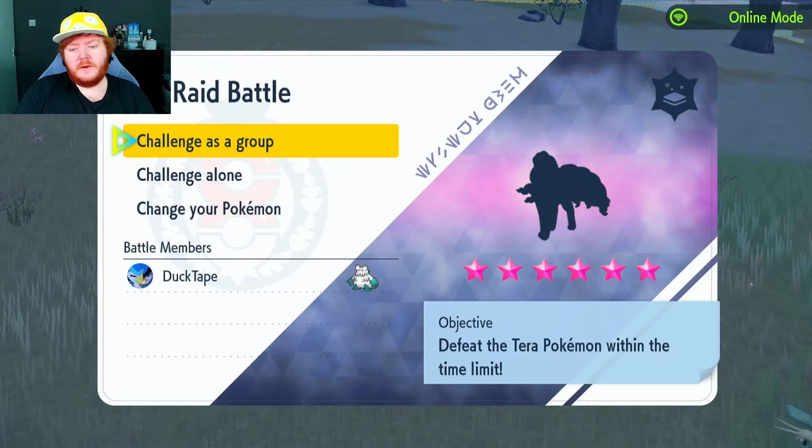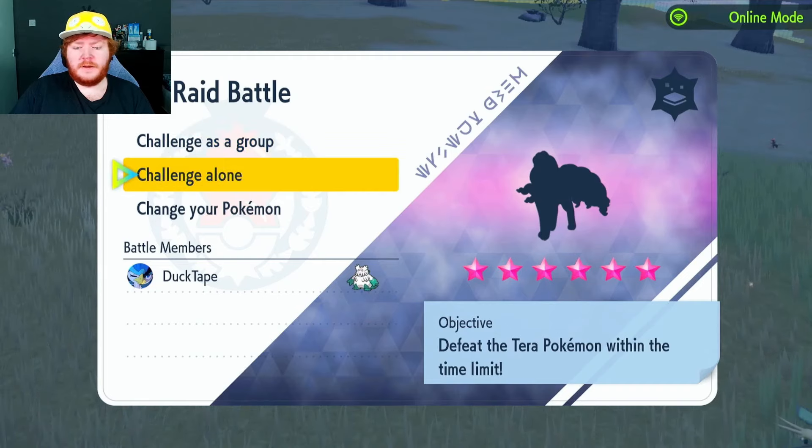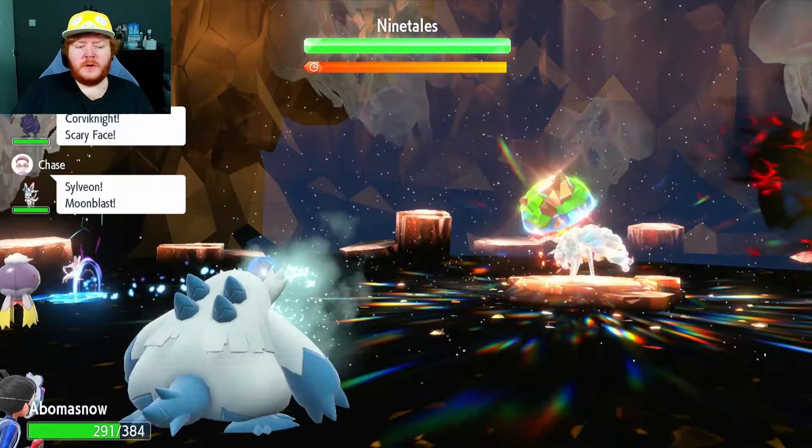So we have a raid here — who do we have? We have a 6-star Ground-type Alolan Ninetales. Now if this was normal Ninetales, I'd be scared, but this might actually be a really good raid for us. Because of the Ninetales, she brings the actual Snow with her.